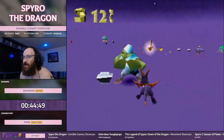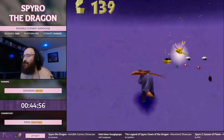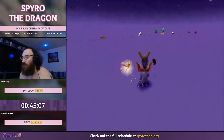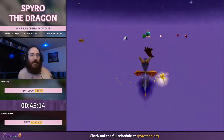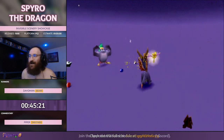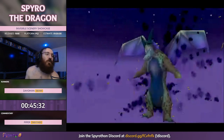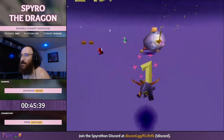I actually did a fodder tier list earlier today — yes, I am that far gone as a Spyro content creator. I did a fodder tier list and these bats made me take a moment. They have some of the deepest AI of many of the fodder in this game, with the exception of like the rats. This one is literally perched underneath the ground — think about that! These are cool things you don't really get to see unless you're playing like this. As a total nerd for this game I think it's pretty cool. If you think those bats are cool, press one.